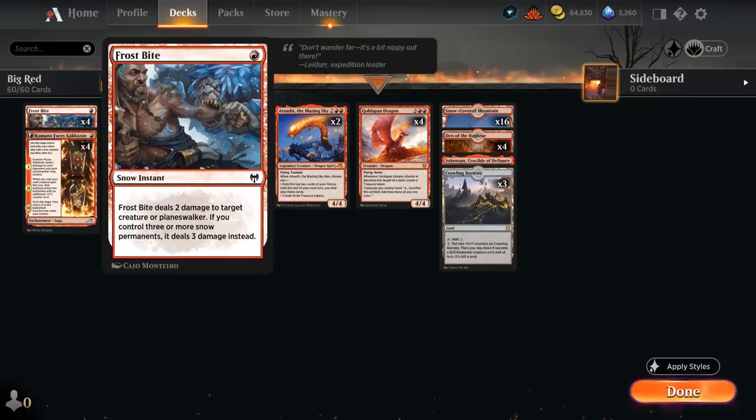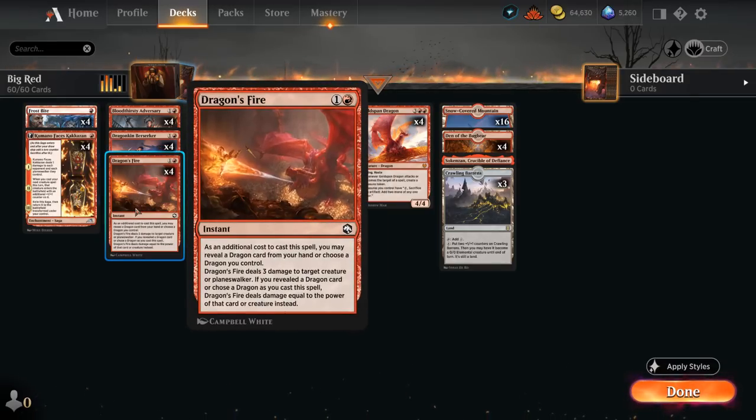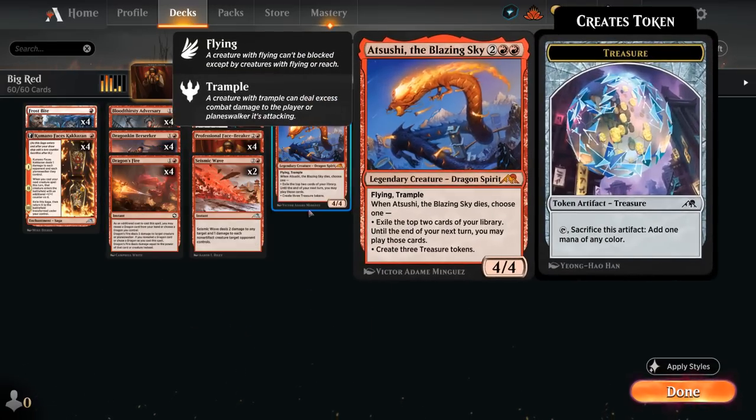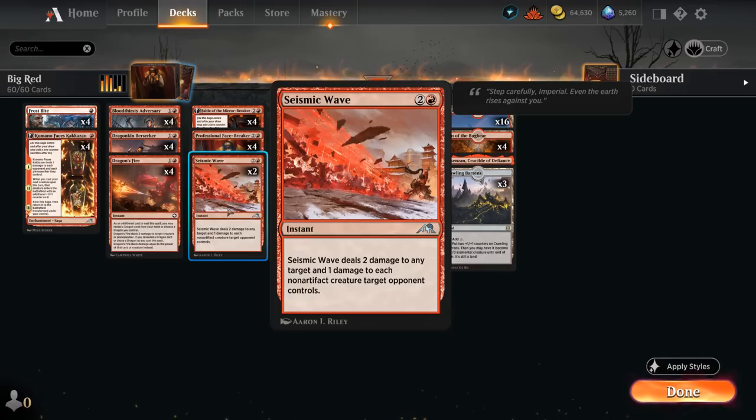Our removal early is going to be Frostbite with our Snowlands to potentially deal three damage, and we've got Dragon's Fire which can potentially deal four damage if we have one of our dragons in hand or in play. At three mana we've got a little bit more removal with Seismic Wave, which is kind of a sweeper of sorts, dealing one damage to non-artifact creatures the opponent controls. It can also deal three damage to one specific creature, but it does help against some of the Go White decks in the format.